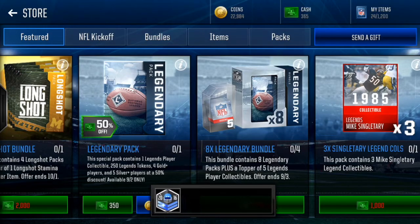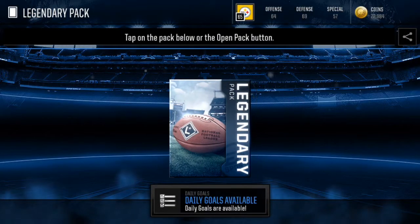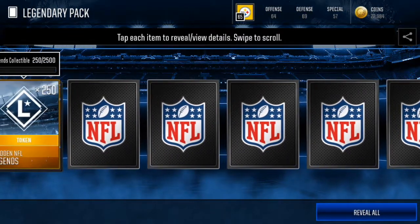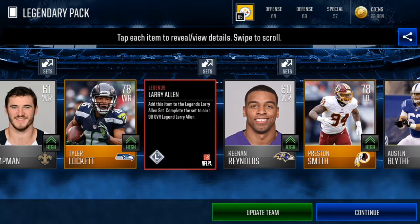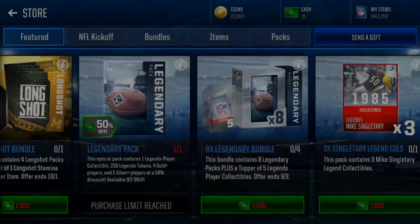On the third account I'm going to have to use Madden Cash. I have the amount of cash I need and it says it's 50% off, so why not. This one is with Madden Cash - no coins being spent. We get a Larry Allen collectible, Tyler Lockett, Preston Smith - no elite pulls so far.